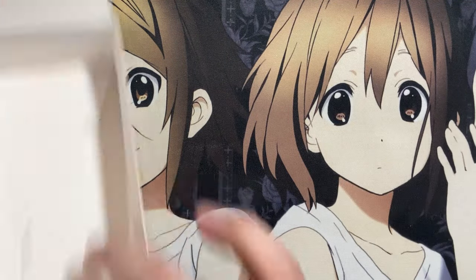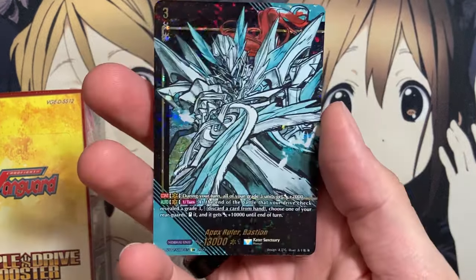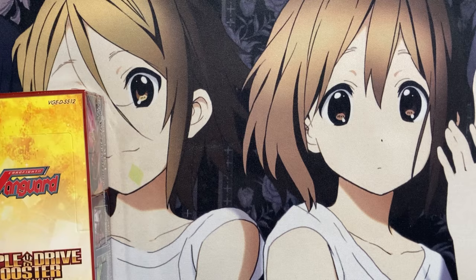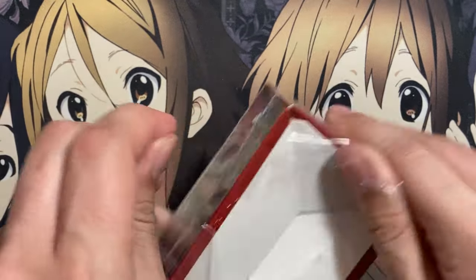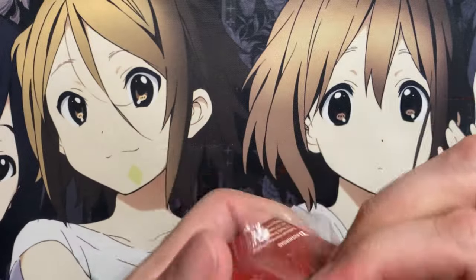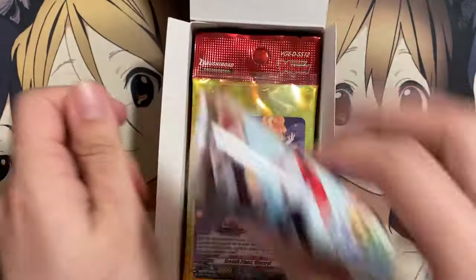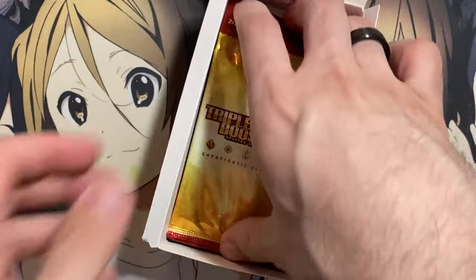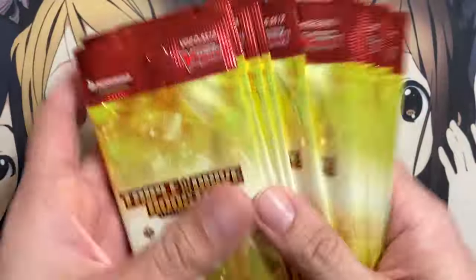On to box number three. I'm going to organize some of the foils — there's another look at that awesome Bastion. This one, I'm going to mix up the packs, because then I'll leave it up to fate. If I pull the alt art illustration first, then it's my own fault. We won't know how they were positioned in the box — we'll just know that I mixed them up myself.